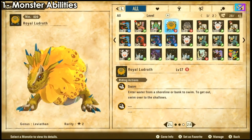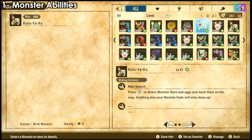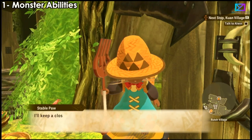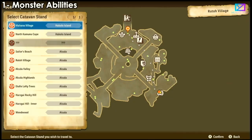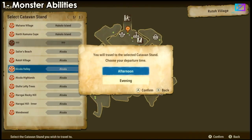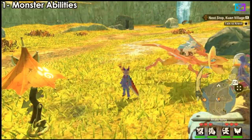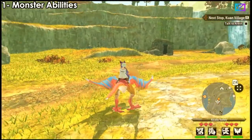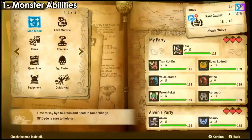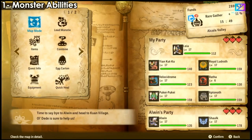Some monsters can do most research, some can swim — which is important — some can do plant search if you're looking for a specific plant, some can do bug search. Maybe you're looking for a certain type of honey for a weapon upgrade. Carry a bunch of them: a jump monster, search monster, a monster that can climb, a monster that can swim. For example, this monster I have is a search monster — it searches for nearby plants and monsters.